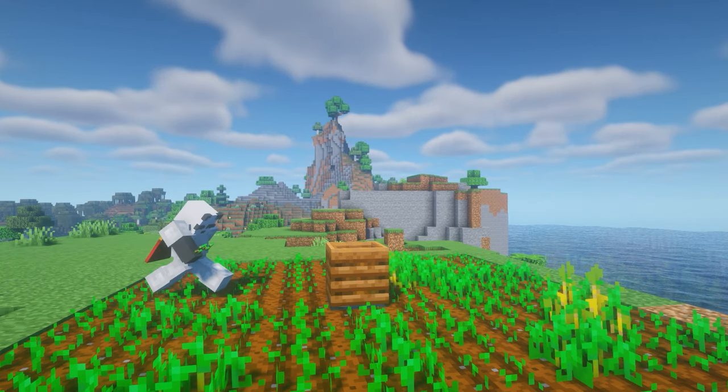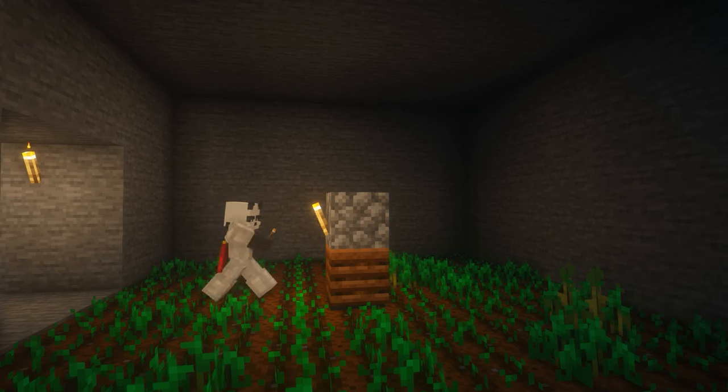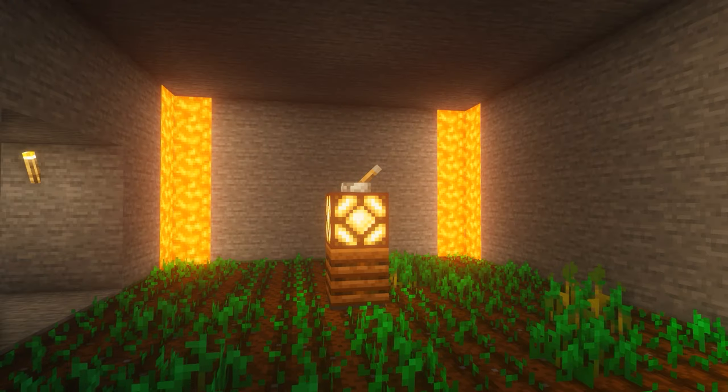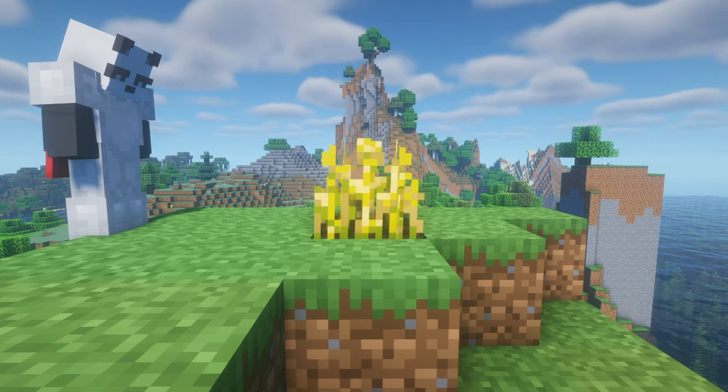In order for any crop to grow, it has to have a light level of 9 or above, but this is not strictly sunlight. Crops can grow under any light source, even lava. A crop must be planted in farmland for it to grow, but the farmland does not need to be hydrated.